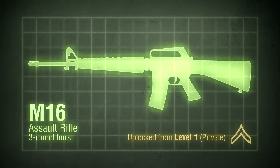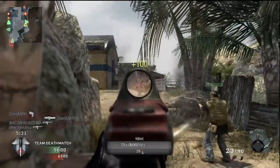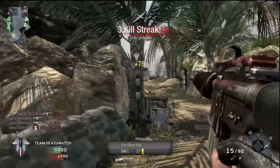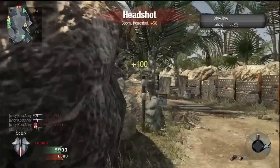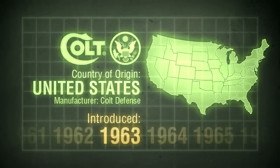The M16 was first developed by American company Armalite, under the guidance of now-famed small arms designer Eugene Stoner. Known as the AR-15 when it was developed, the weapon wasn't known as the M16 until after Colt Firearms licensed the design for military production. The first rifle saw service in Vietnam in November 1963, with the experimental XM16E1 models issued to troops in the field by the end of the year.